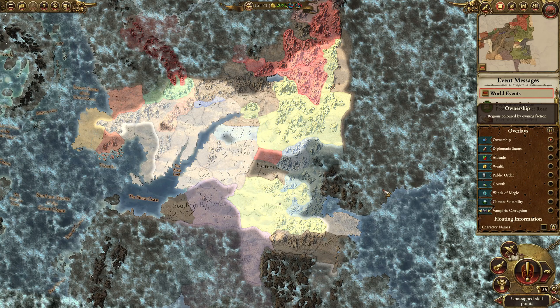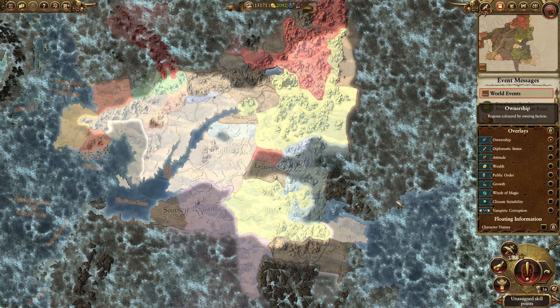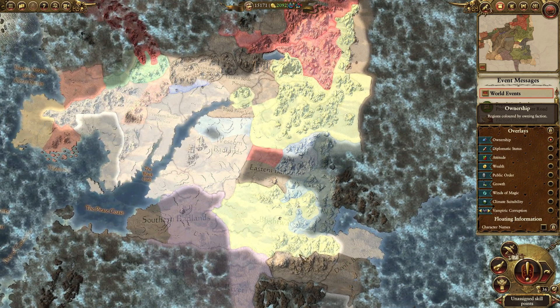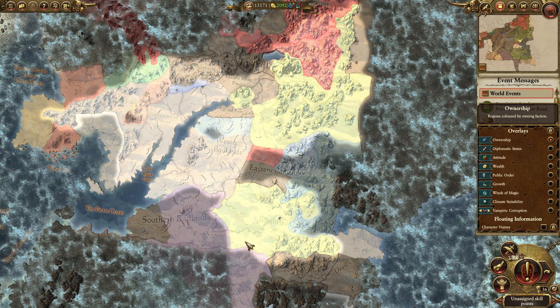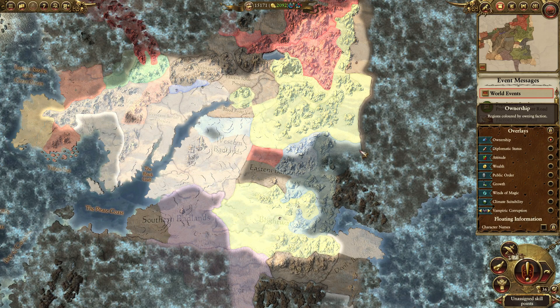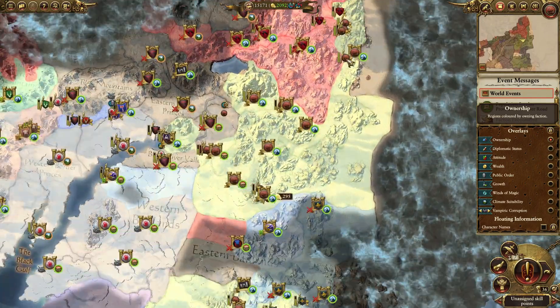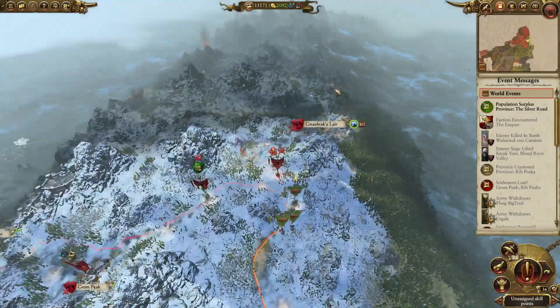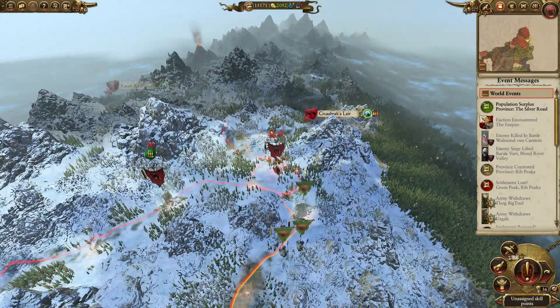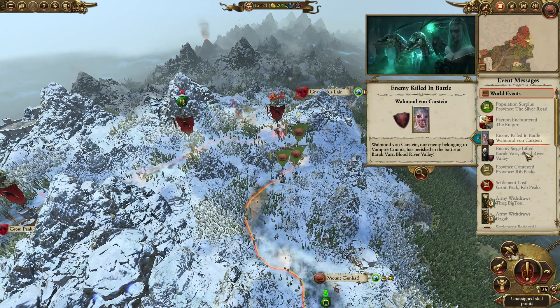Hello everybody and welcome back. This is Kishen with the next episode of Grimgor's Challenge. This is the overview from the map. These are our green territories. We have this segment down here, Blightwater, that's sort of independent — kind of interesting. And then our core up here. We just fought a battle against Isabella von Costa in the last episode, and we beat her. This is the remnants of her army.